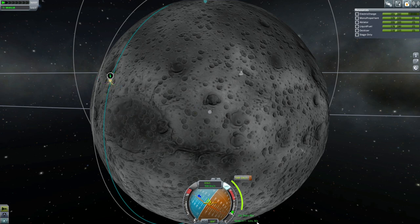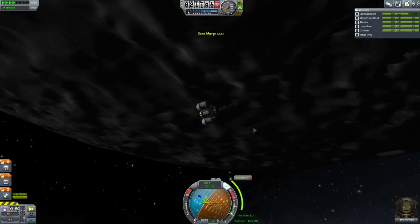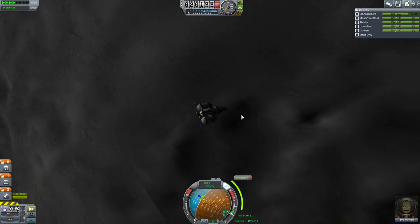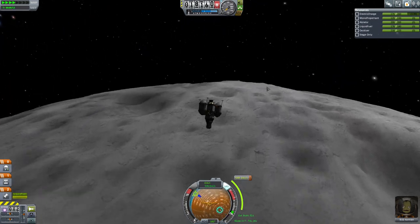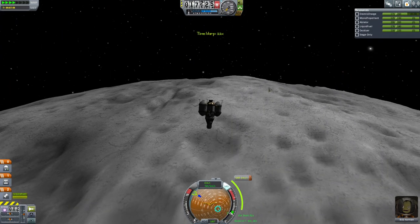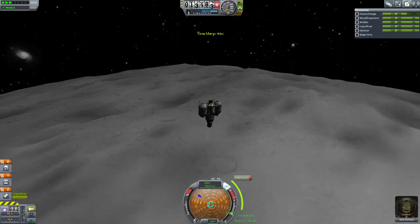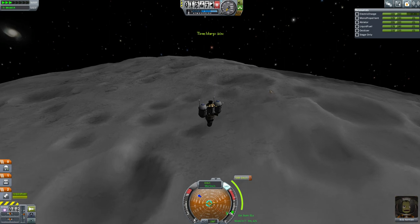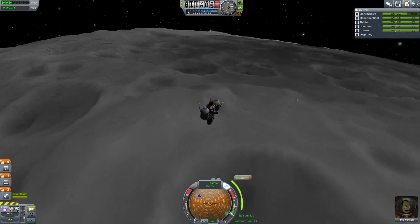Take note of these burn times — these are going to be really critical. I can tell you the estimated burn is 51 seconds, but what I want to do is wait until we are half of that value before the maneuver node, then perform a 100% thrust burn. That should bring us down to zero meters per second essentially at the maneuver node.